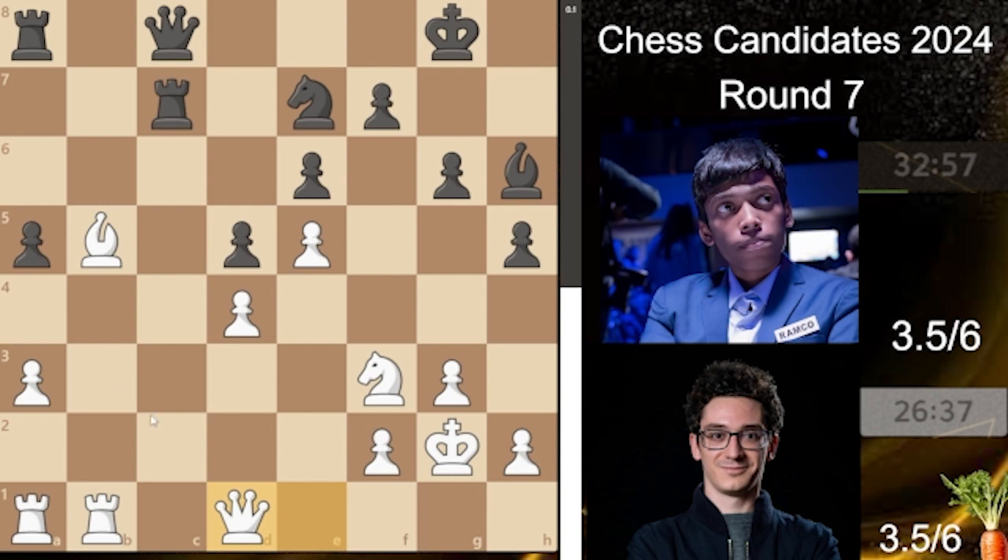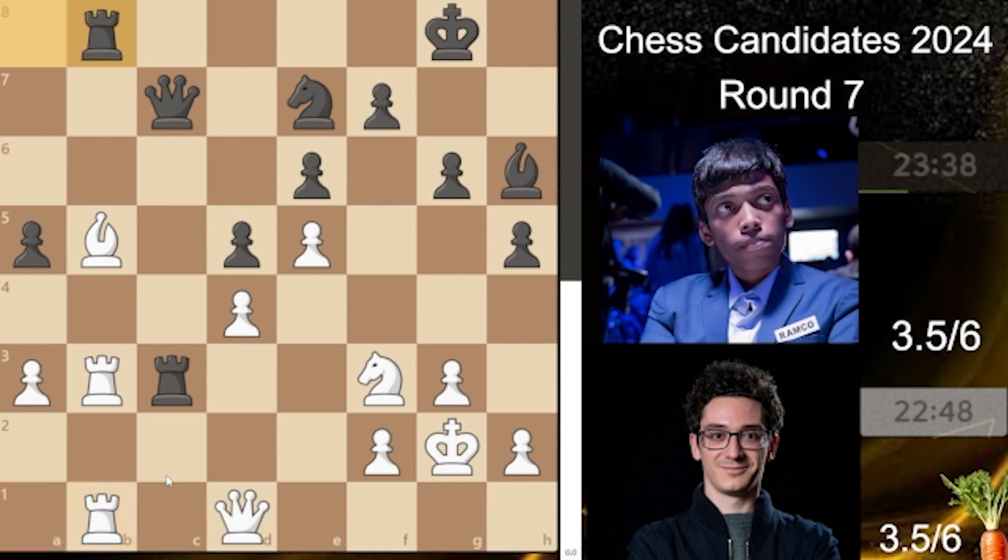Queen to d1 and rook to c3 — now black starts to have some slight advantage. White says: I don't want to be squeezed positionally, I need to play rook to b3. White doesn't want black's rook staying on the third rank. Queen to c7 responds: I will play rook to c8 and you have no way to remove me from this file — especially since rook to c1 isn't available because of the bishop. Rook to b1, rook to b8.